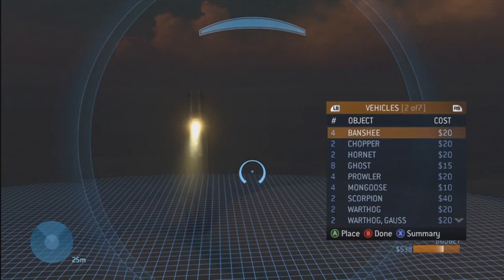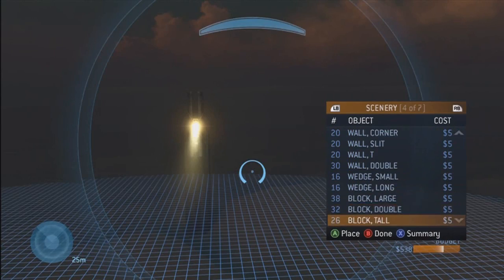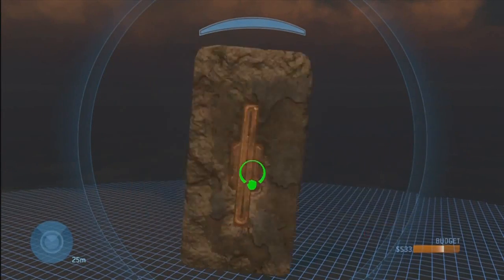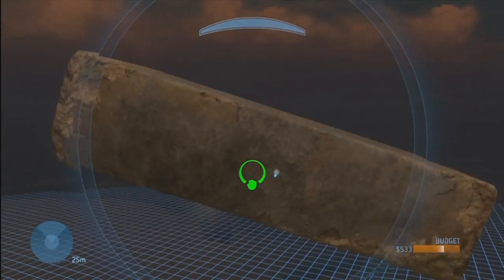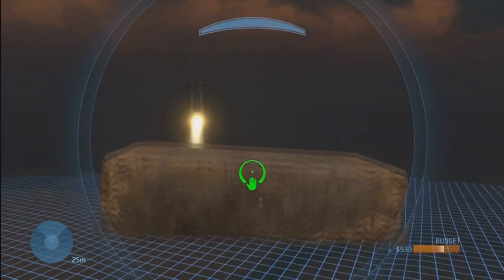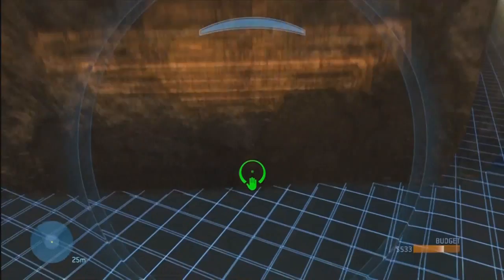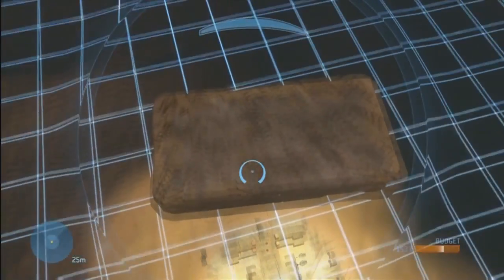We'll go ahead and show you how I forged. We'll go down to Block Double — that was probably my favorite. Block Huge weren't bad as well. As you can see already, if you click A on Halo 3 it just drops the object. In Halo Reach, you click A and it stays. That must have been a glitch because I don't know how that happened. So yeah, you click A, it just drops the object — you can't control that.